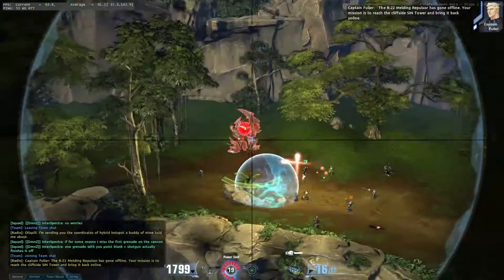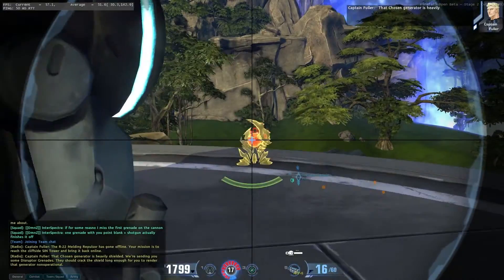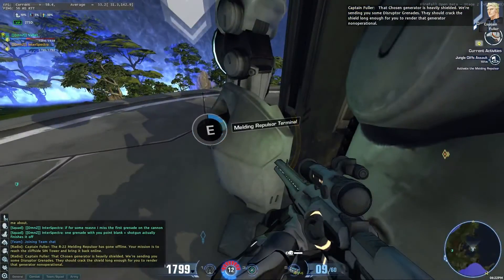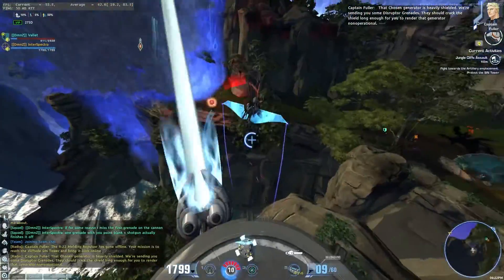Storm ammo equipped. That chosen generator is heavily shielded. We're sending you some disruptor grenades — they should crack the shield long enough for you to render that generator non-operational.